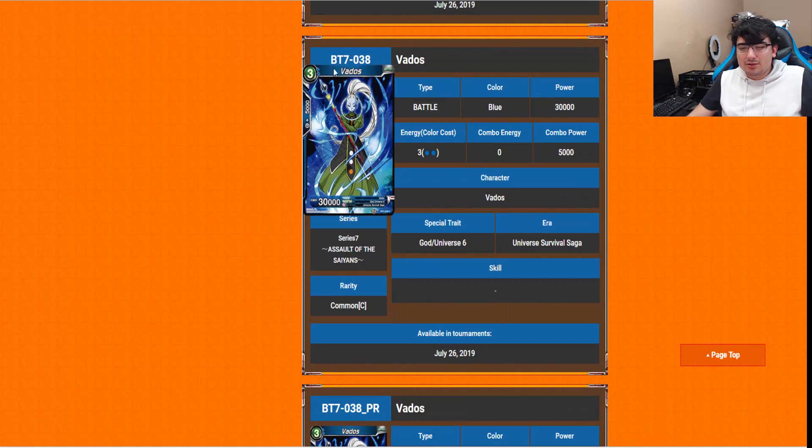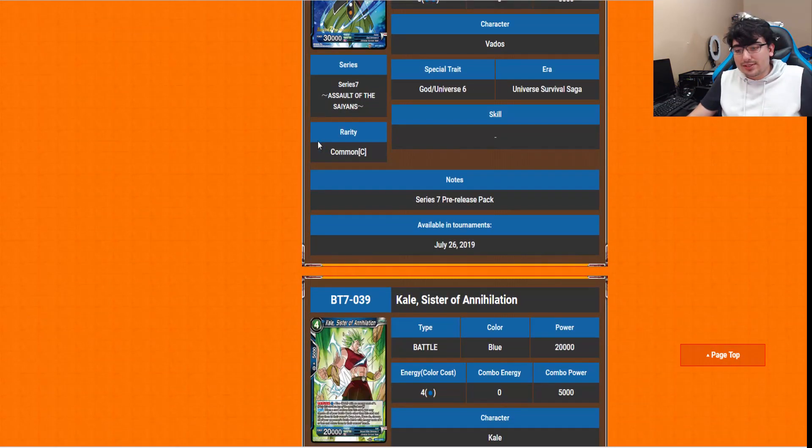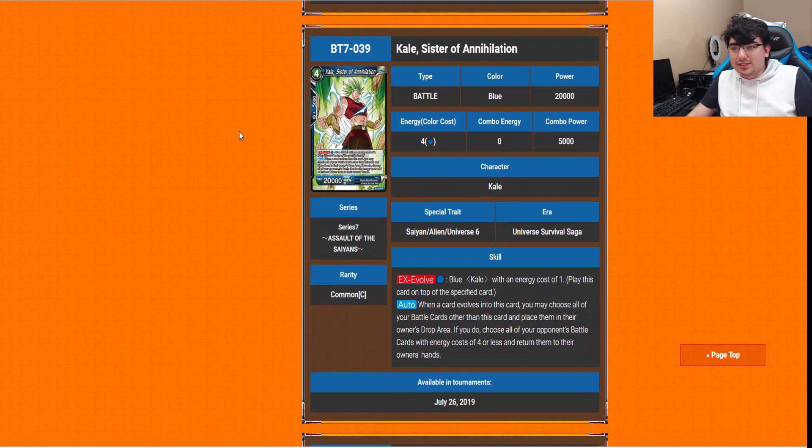We're also getting a Vados card — a 3-drop, 30k power vanilla for beatdown. Nothing more to say on that. Moving to Universe 6 stuff: Kale, Sister of Annihilation is a 4-drop, but it's an EX evolve of 1 blue on top of a 1-energy blue Kale — relatively easy to bring out. Her auto when a card evolves into this card: you may choose all of your opponent's battle cards other than this card. Then if you do, drop all of your own battle cards other than this card. Then choose all of your opponent's battle cards with energy cost of 4 or less and return them to their owner's hands. For only 2 total energy — 1 for the 1-drop Kale and 1 to EX evolve into this — that's not too bad.